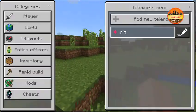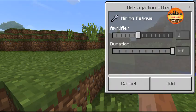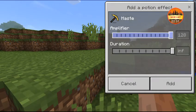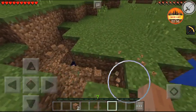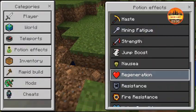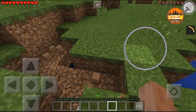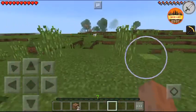Now let's look at potion effects — there are so many effects you can add to yourself. Haste is absolutely one of my favorites. We also have mining fatigue and a bunch of other really cool effects.